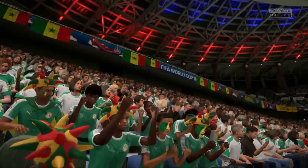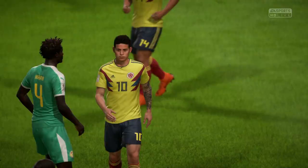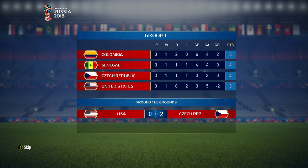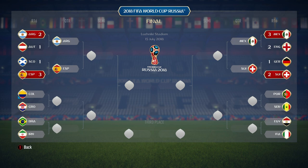Colombia draw and they go through on this result — five points. Senegal went through as well because of goal difference. And that means we have a tie against Croatia now. Argentina beat Austria 2-1, Spain beat Scotland 3-1, obviously Colombia versus Croatia, Brazil versus Iran. Mexico beat England 3-2, Switzerland beat Germany 2-1. We've got Portugal versus Senegal and Egypt versus Italy.